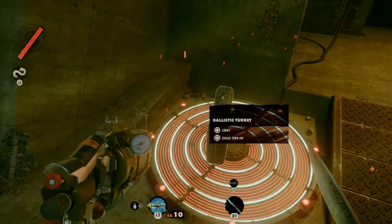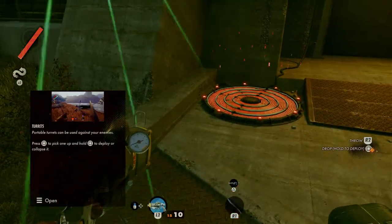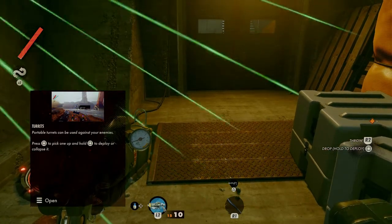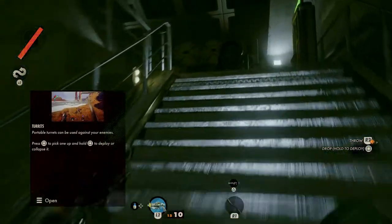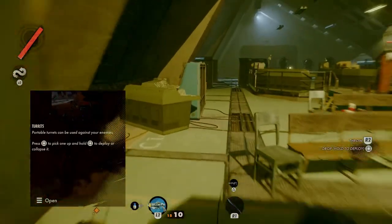Ballistic turret — hold to turn on or carry. Portable turrets can be used against your enemies. Press square to pick one up and hold square to deploy or collapse it. This sounds like a bit of fun. We head back out of the lab, knowing we've got to go in the direction of the exit — let's see what this turret can do.